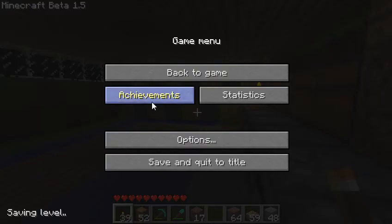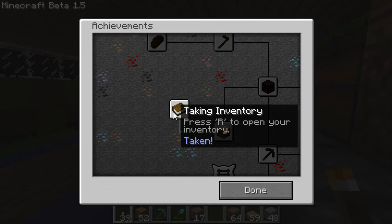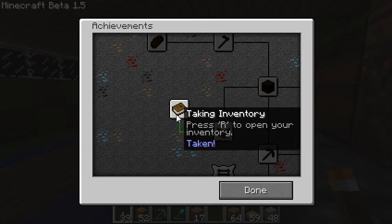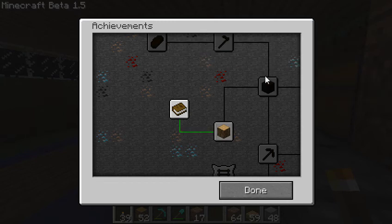Firstly, it's added achievements, as you can see. If you go on achievements, the first thing I did was open my inventory and actually got an achievement for that, which was pretty easy. And as you can see, there's quite a few achievements you can get. The ones I've seen so far look pretty easy.